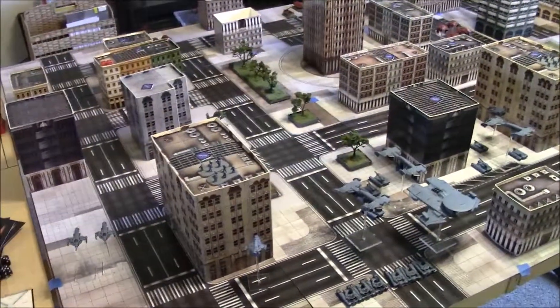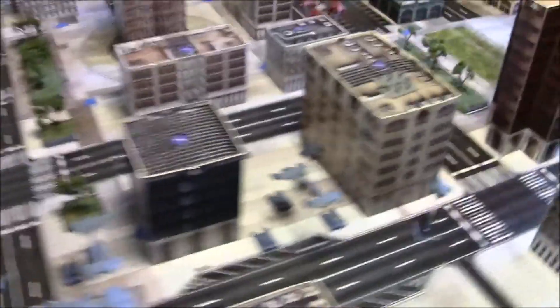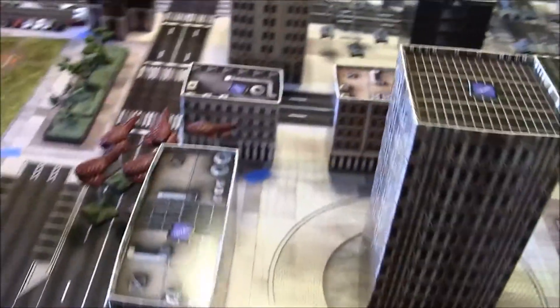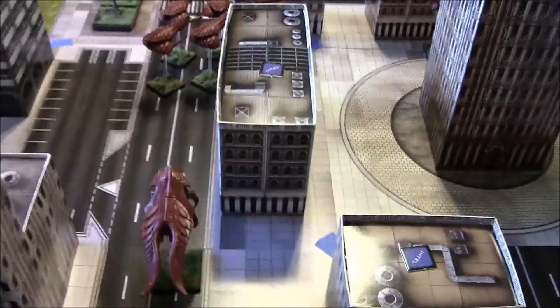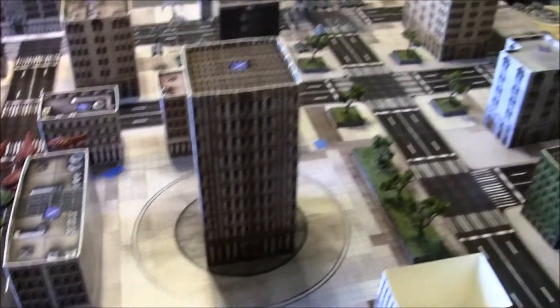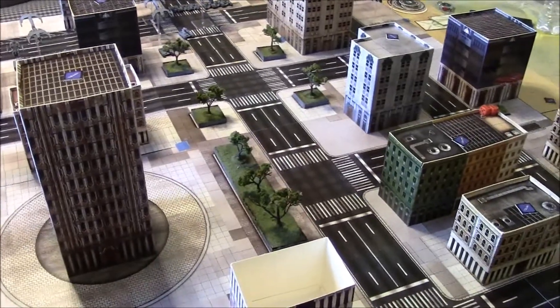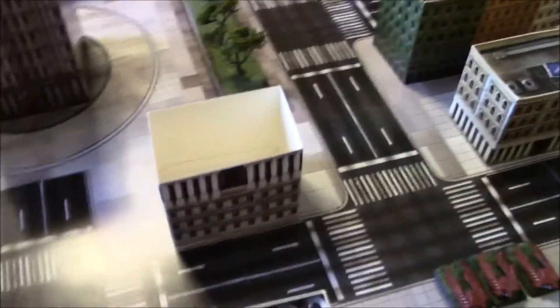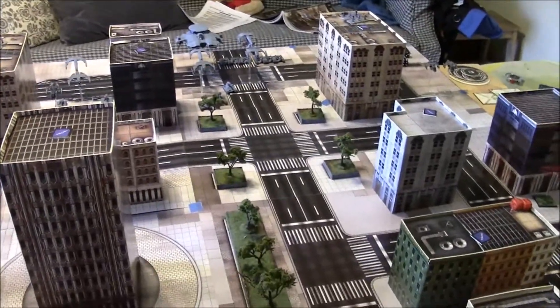Concluding turn one: UCM has claimed one corner of the board; Scourge pushed aggressively with gunships, infantry dropships, and their commander. The only losses are one UCM dropship shot down by Scourge fighters, and one building destroyed by UCM. We move into turn two.